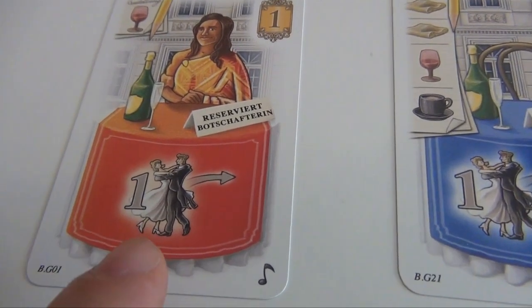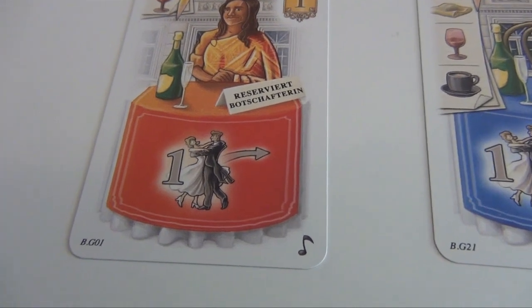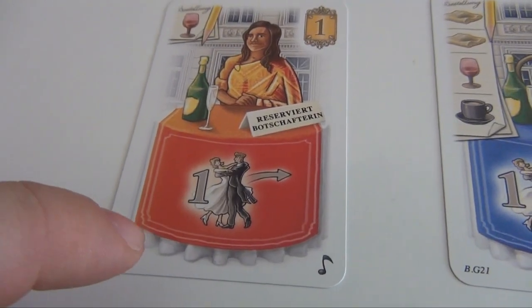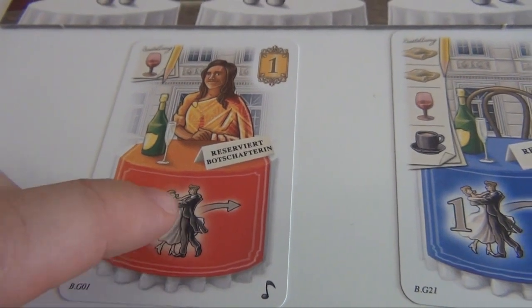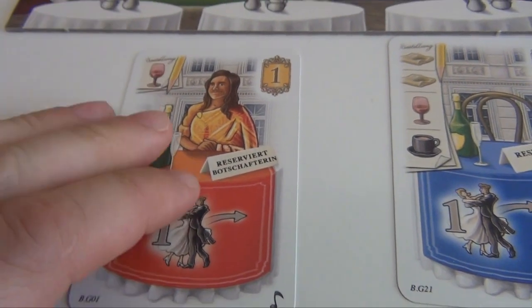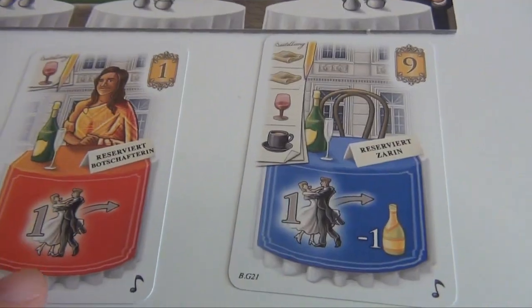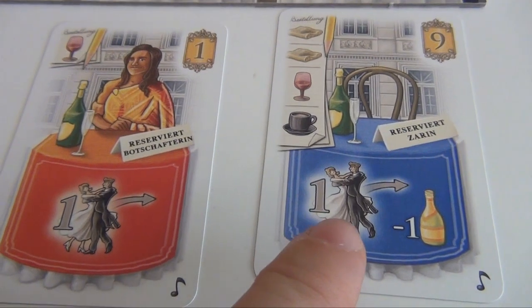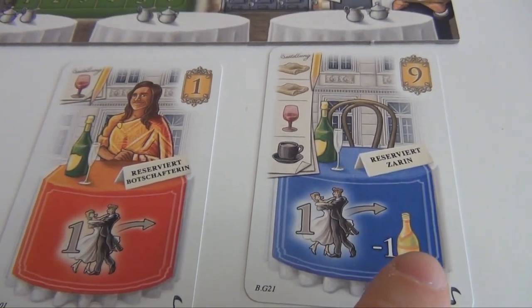There's also a new kind of reward — this symbol — which means that you can send a dancer to any ballroom, paying the normal cost in champagne. So when completing this guest you can first, for the reward, send a dancer to any ballroom, and then for this guest you can decide whether she goes to a hotel room or also to a ballroom. There are also rewards that let you send a dancer to a room but you get a discount on the champagne cost.